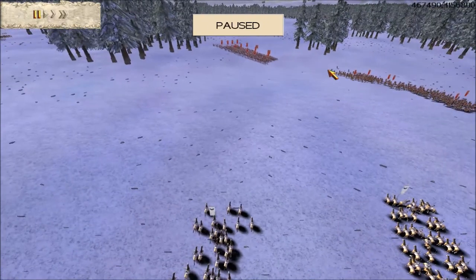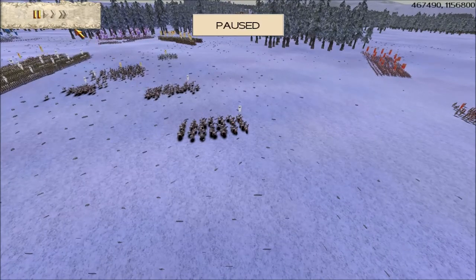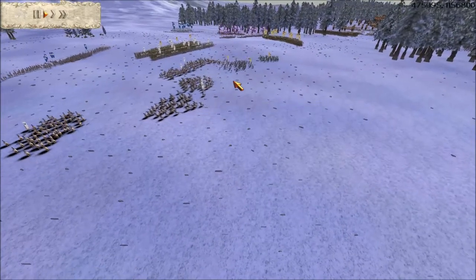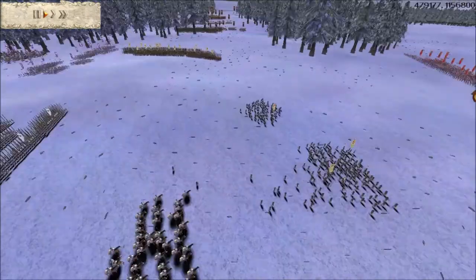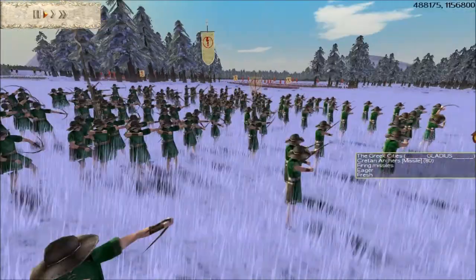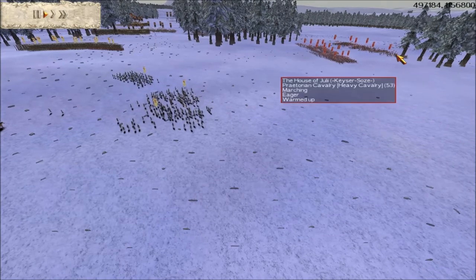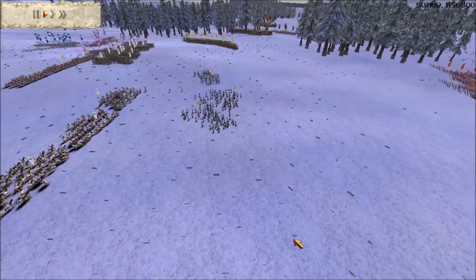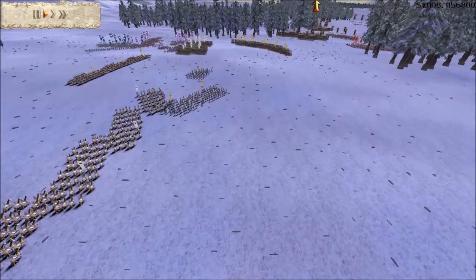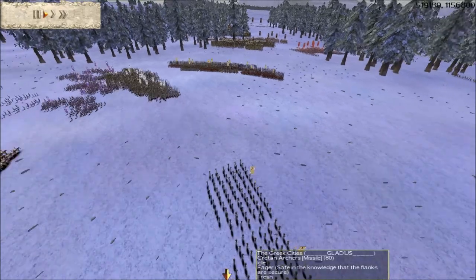Pausing the game — the Macedon units are advancing, and the Julii player looks a little isolated. We're always looking for isolated enemy armies to hit. The Julio general has decided to pull back toward his allies, spotting that he was isolated, especially with my Scipio army moving over. Good tactical move by him. Over on our left, two Macedon armies and a Julii army are moving in toward us.